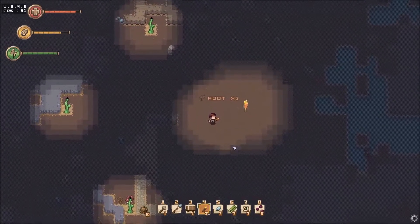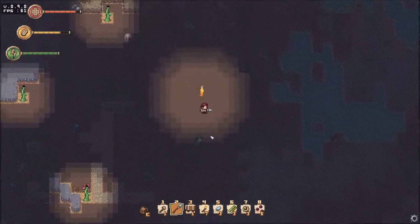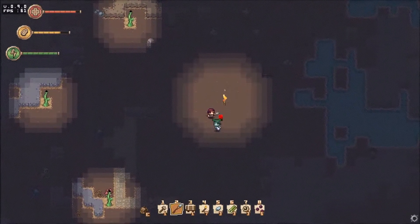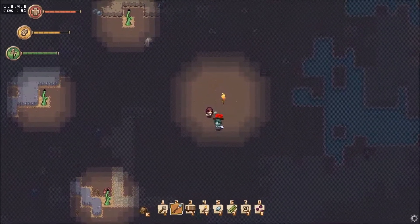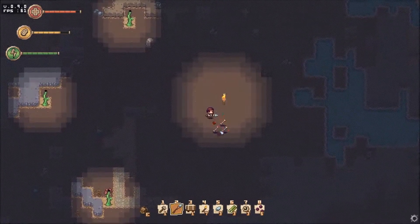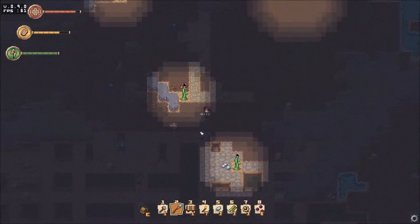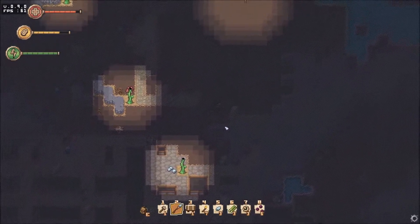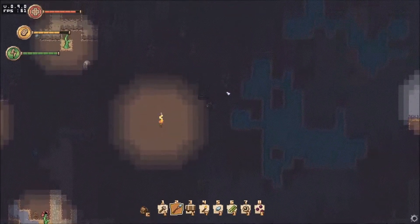Did I hit things with it? Yeah. Nice. Cool. A slime! Come into the light so I can see you. The spear's got a bit of knockback, so keeping you fairly safe. Doesn't look like enemies drop loot. Or if they do, it's rare. Now that I know there's treasure chests down here, let's see if we can find more.